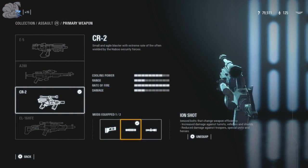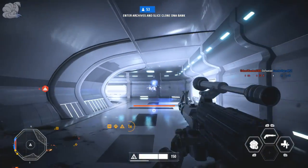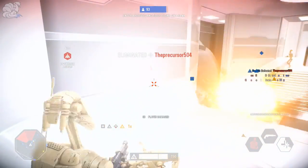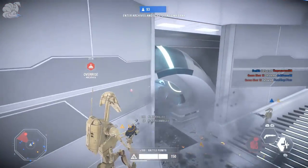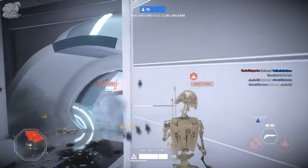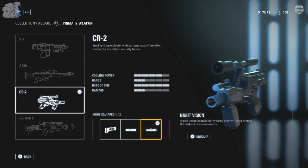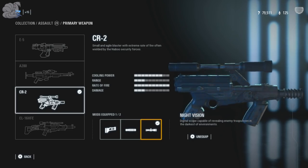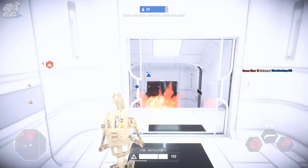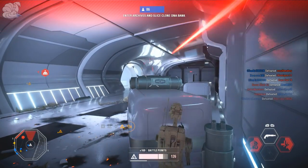Next is Ion Shots, which gives you increased damage against turrets, vehicles, and shields, but reduced damage against troopers. This attachment really isn't beneficial unless you're into team support and want to do more damage to vehicles. Last but not least is the Night Vision attachment, which lets you see enemies in the dark on dark-time maps.